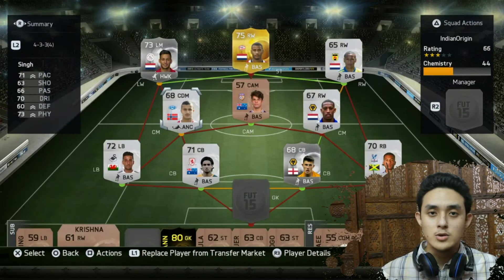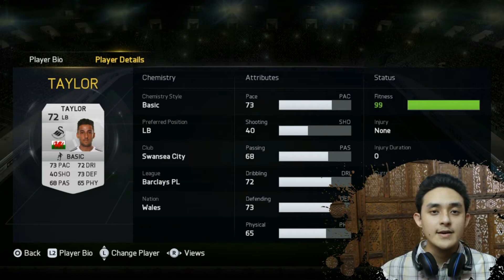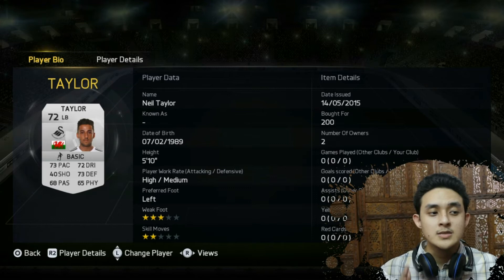Then on the left back, we have Neil Taylor from Swansea City. He plays in the Premier League and he is from Wales. So he has a decent pace — 73 pace, 72 dribbling and 73 defending. A decent defender for a left back, and 3 star weak foot and 2 star skill moves.